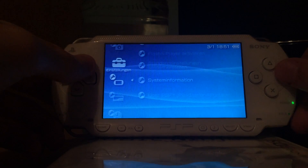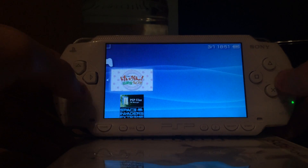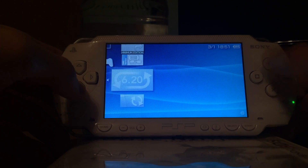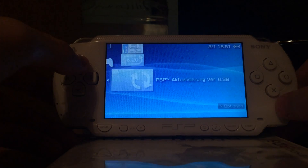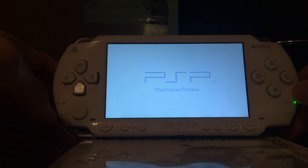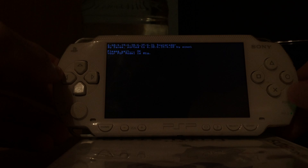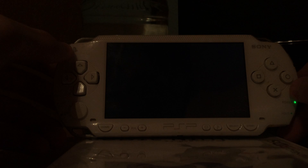If you then want to update to 6.60, that is working. As you can see, this PSP 1000 is running version 6.61. There's the downgrader and the firmware updater for 6.39. I'm now going to run the downgrader and pretty much show you that you can downgrade the PSP from 6.61 to 6.39. If I now press X it should start the downgrader or updater for 6.39.